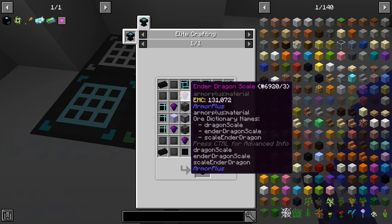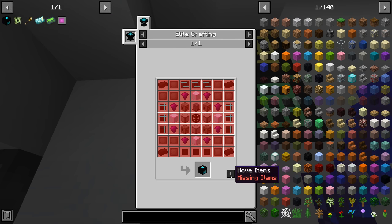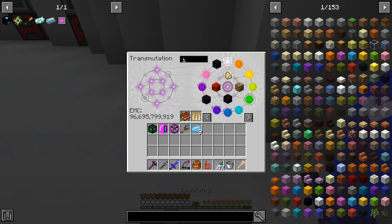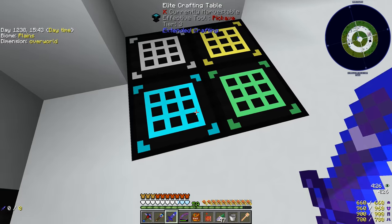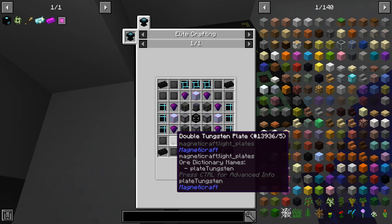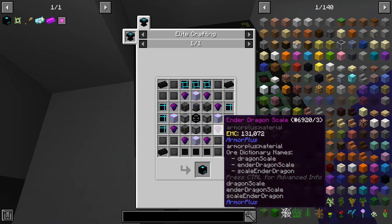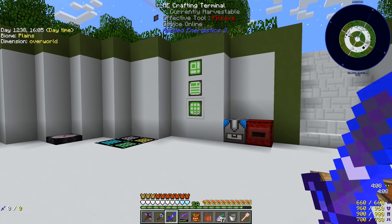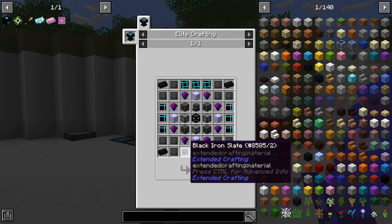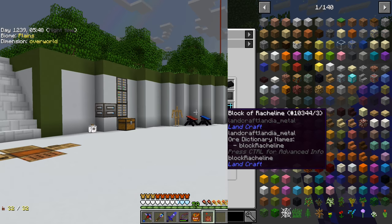The first step is making the quantum compressor, which uses an elite crafting recipe at this crafting table. We need various items like eight ender dragon scales, which we already have EMC'd. Some items like the double tungsten plates don't have EMC, but we have those in our system anyway. I'm going to grind through the crafting process for all these items and then continue on.